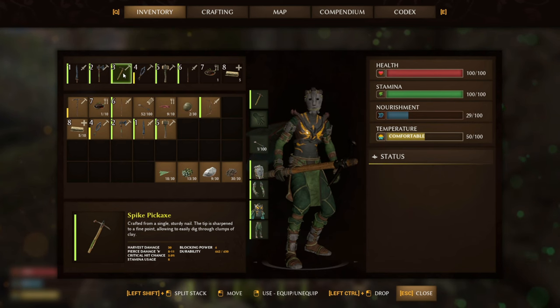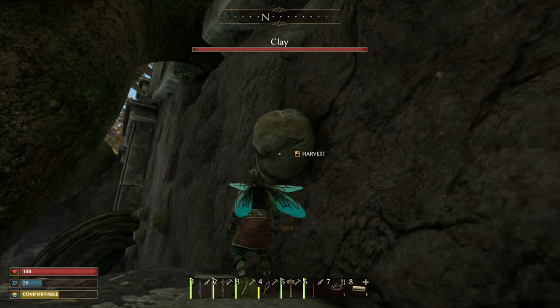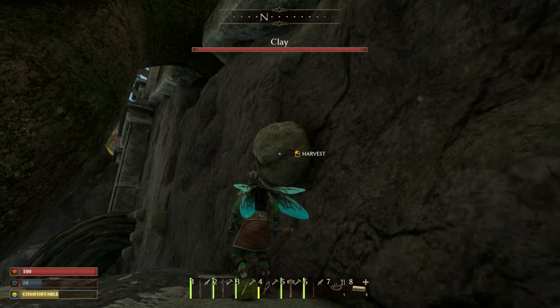Before you even make your way to come and get some clay, you are going to need a spike pickaxe. Once you have a spike pickaxe and once you are in this area, this is what you are looking for.